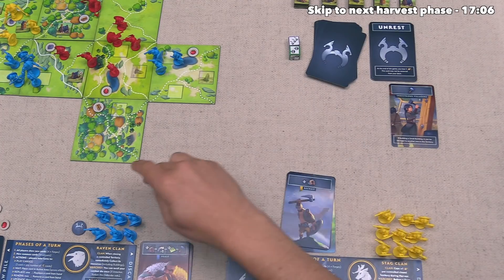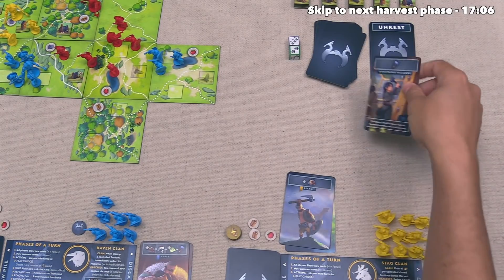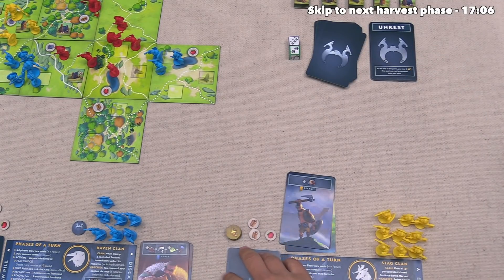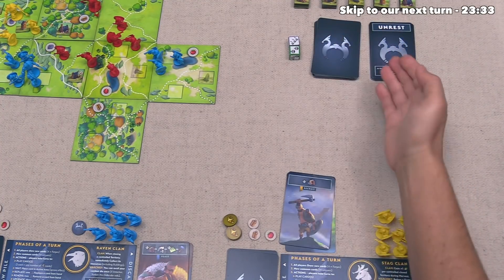That finishes our turn. Blue has already passed, so now the yellow player can go, and they are going to pass. That means they'll take the last card available, and at this moment everyone has passed, so it's now time to move on to the Harvest phase.